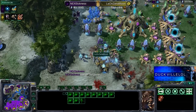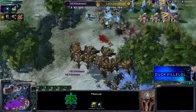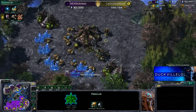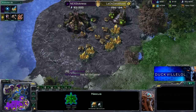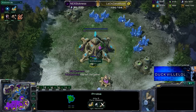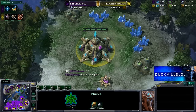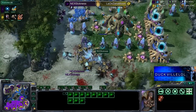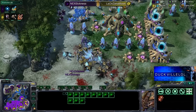Pet takes game number two from Sickness — good job there. Just really taking these bases, being nice and secure in his economy, sitting very nicely there. He denied the gold base from going up, denied this expansion for a little while — though Sickness was a bit late to get to that one — and then switched into those Broodlords once the Stalkers were very low. Good job there by Xenex Pet. We will go into game number three and see who is going to take the next one — catch you there.